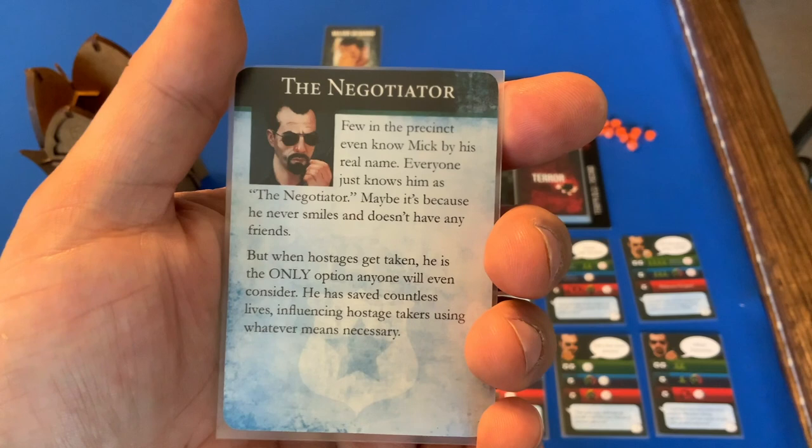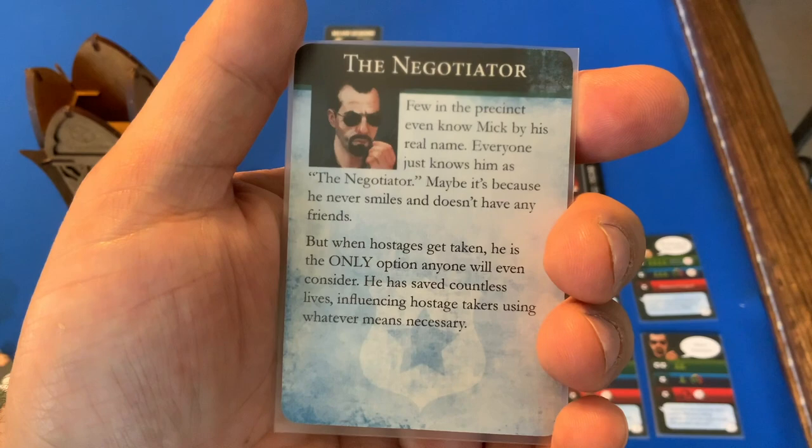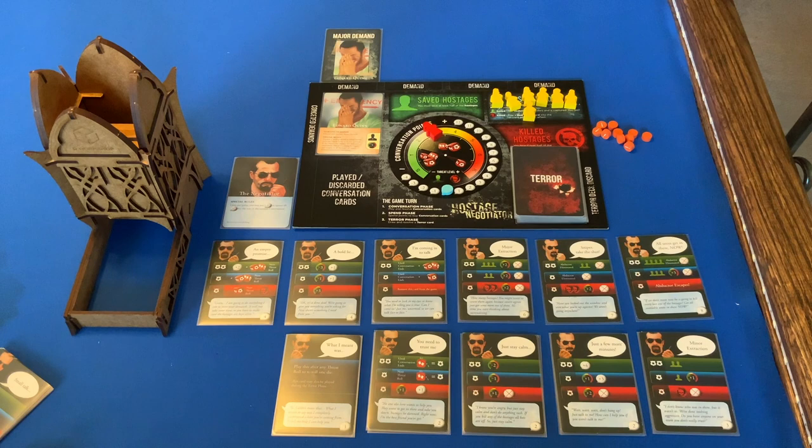Few in the precinct even know Mick by his real name — everyone just knows him as the Negotiator. Maybe it's because he never smiles and doesn't have any friends, but when hostages get taken, he is the only option anyone will consider. He has saved countless lives, influencing hostage takers using whatever means necessary. I don't mean to be negative, but each time we've played with the Negotiator, we've not yet won.